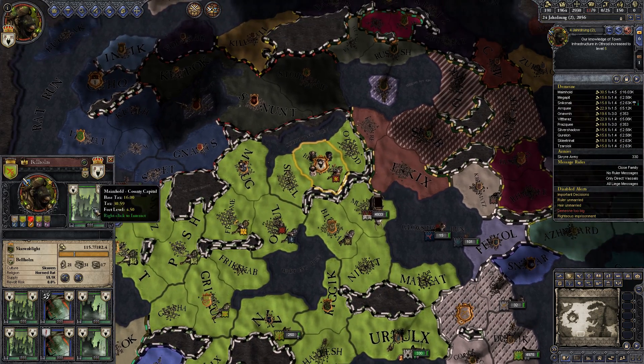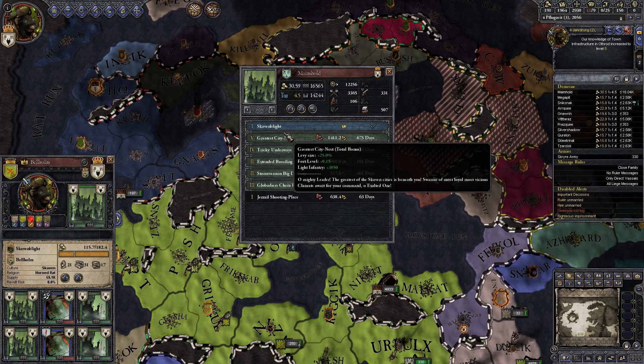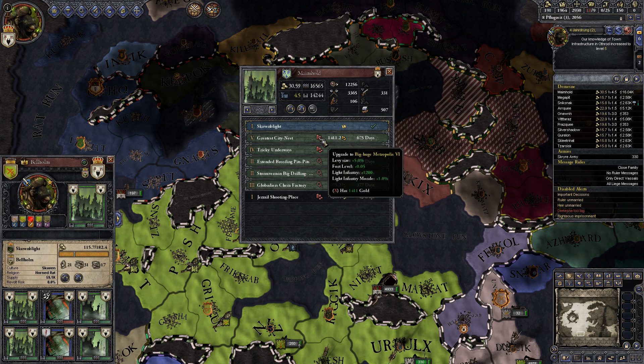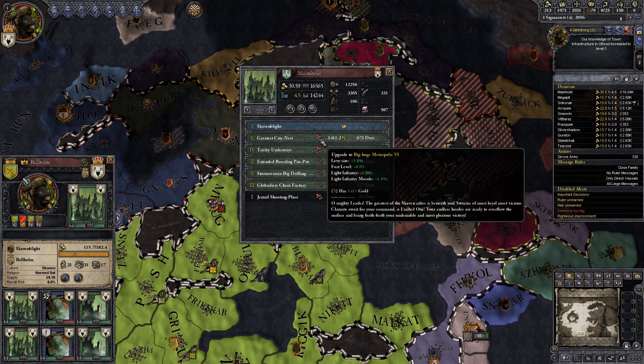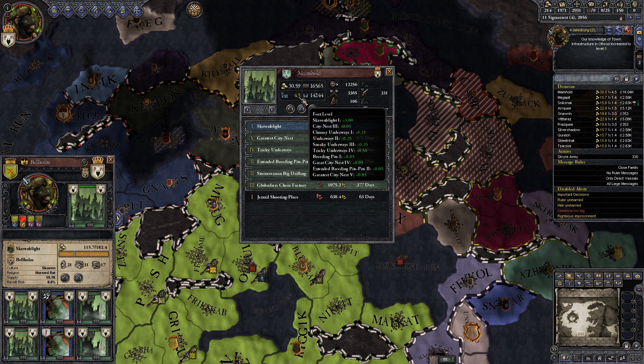That allows us to upgrade our nests once again. Nests mean more troops, more troops mean more power, so it's always a good thing. Again, 5% more total levy — we're going to gain 1,200 extra light infantry, a little bit more light infantry morale, and a very tiny bit of renown level 4.